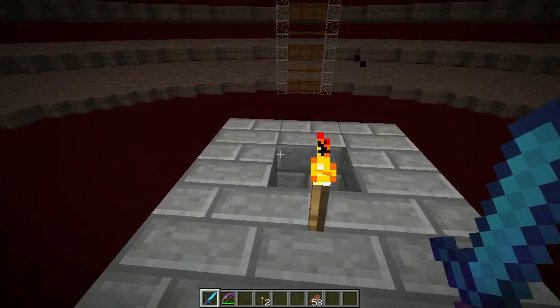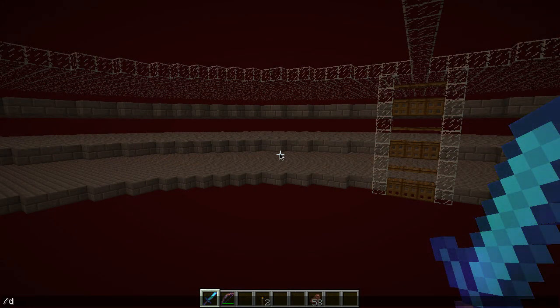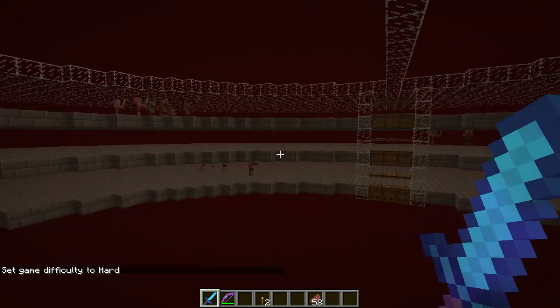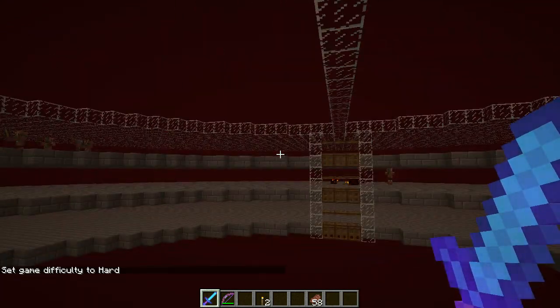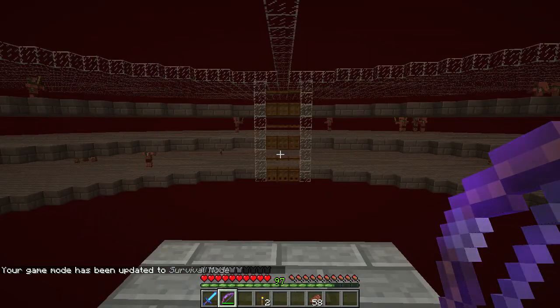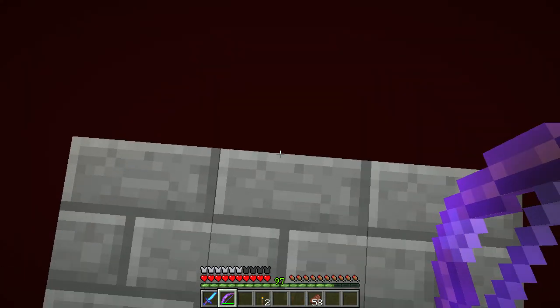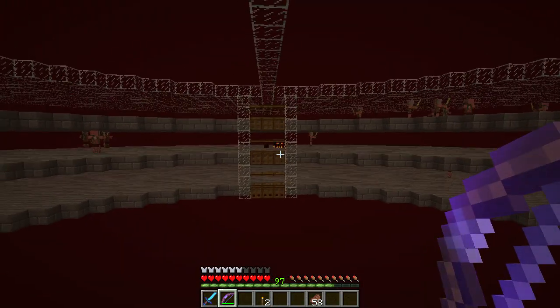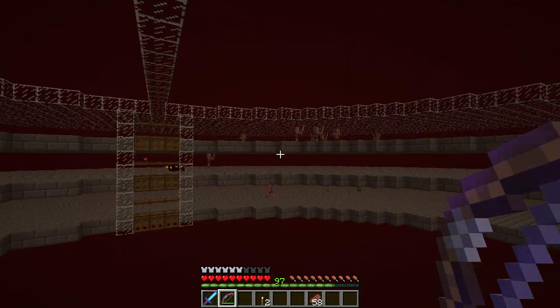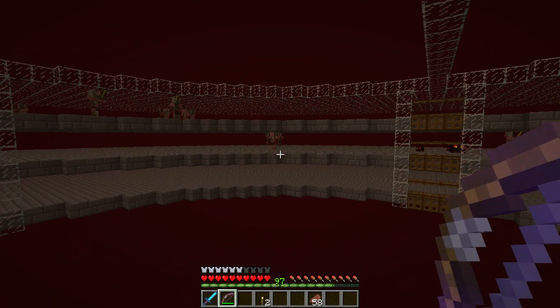Let me put on hard difficulty — that's what we have the server on. You see the pigmen start to spawn. Let me put myself into survival mode. Let the pigmen spawn a little bit. We're way up above the floor — the roof of the nether — which is where we want to be. Stuff isn't spawning down below. We do get a few medium and small magma cubes spawning, but that's fine. We get plenty of pigmen.